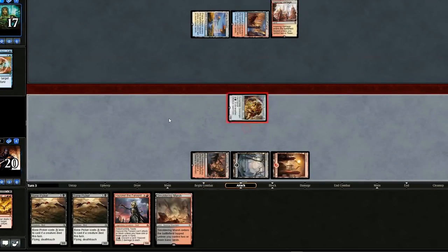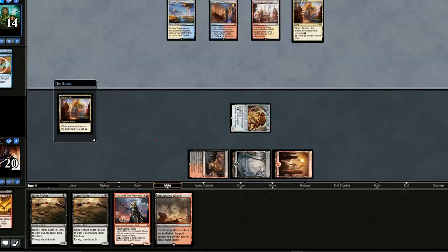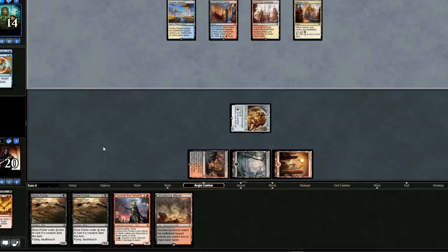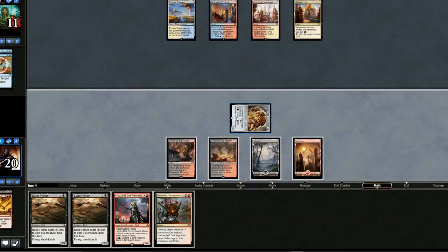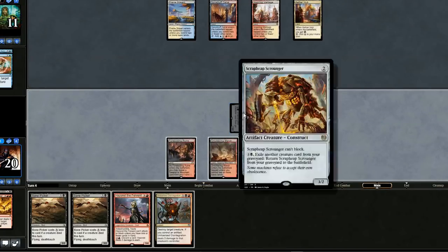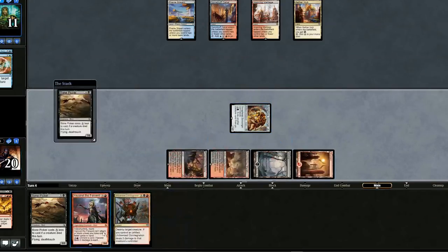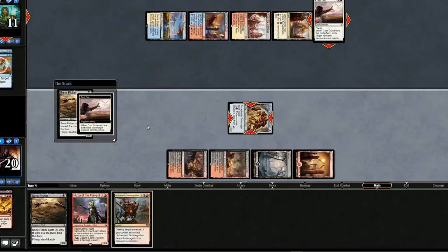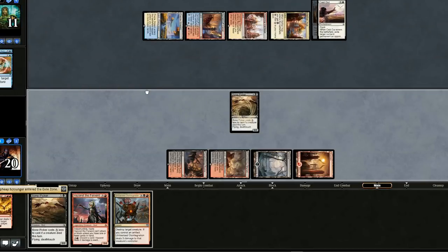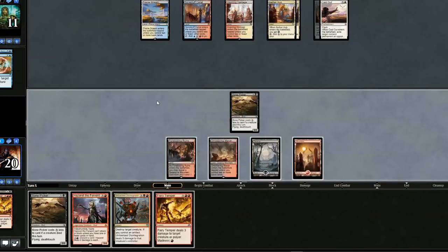How can we dump our hand quickly? I probably need to kill this creature on our turn and then play both Bone Pickers — that would be sweet. Let's just play Bone Picker. We could play Hazoret, but if they have a counter they can just kill it immediately. I'm going to wait until they don't have so many lands tapped. They play Cast Out — why did they wait so long? Very suspicious. I wonder if they had another Negate in hand. No play from our opponent that turn, let's swing in for three.